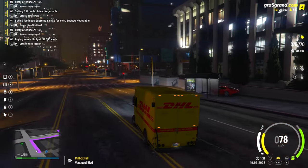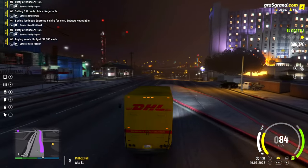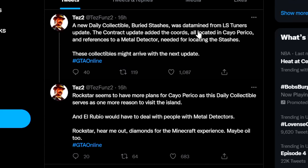Last week we talked about something coming up in the next two weeks. Now we're about a week, week and a half away from that point and we think we might have found at least part of this little tiny minor update. Test Fund 2 tweeted out on Friday, May 27th, a new daily collectible called Buried Stashes was data-mined from the LS Tuners update. The Contract update added cohorts all located in Cayo Perico, and there are references to a metal detector needed for locating these stashes. These collectibles might arrive with the next update, and Rockstar seems to have more plans for Cayo Perico, with this daily collectible serving as one more reason to visit the island.